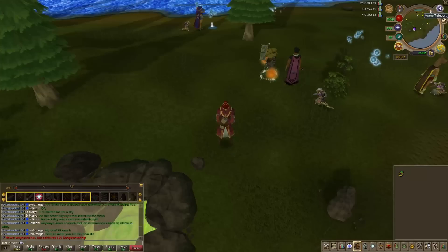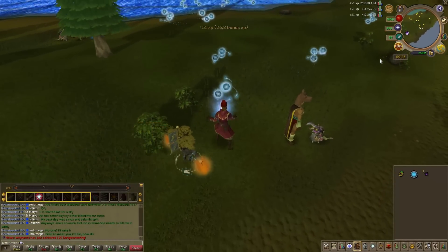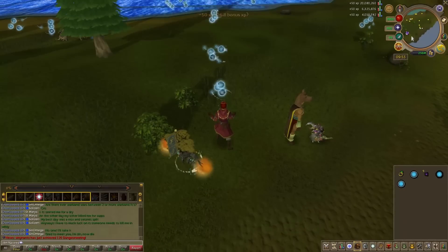From levels 95 to 99, we are going to be traveling west of Castle Wars — obviously the fastest location to train at. You will be siphoning from the Incandescent location and will get about 104,000 experience per hour.